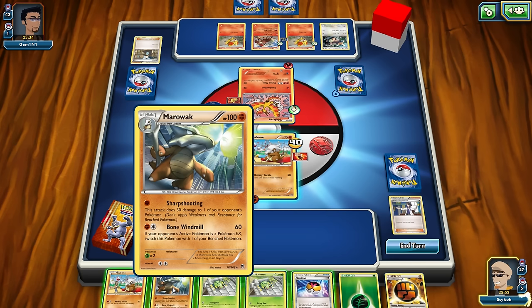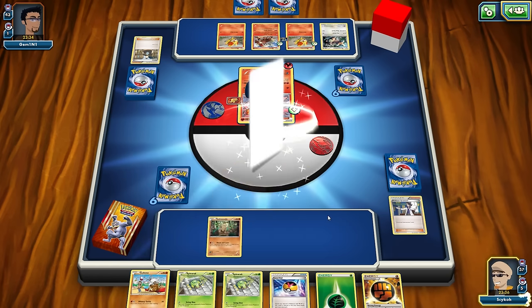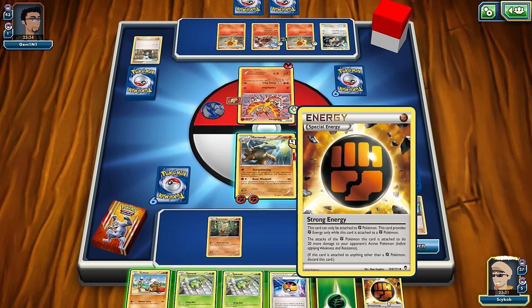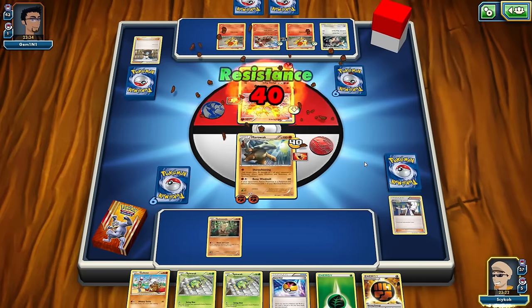Marowak has 'Bone Windmill' — if your opponent's active Pokemon is a Pokemon EX which is damaged, and one of your benched Pokemon... well, that's not going to apply because Moltres isn't a Pokemon EX. Let's go ahead and drop Marowak down. He's going to die pretty easily anyways and my attacks will do 20 less, but it's all I can really do. Wait, what's this? 'This card can only be attached to a Fighting Pokemon. This card provides Fighting Energy' — it does some bonus damage. The attack of the Fighting Pokemon this card is attached to does 20 more to your opponent's active Pokemon.